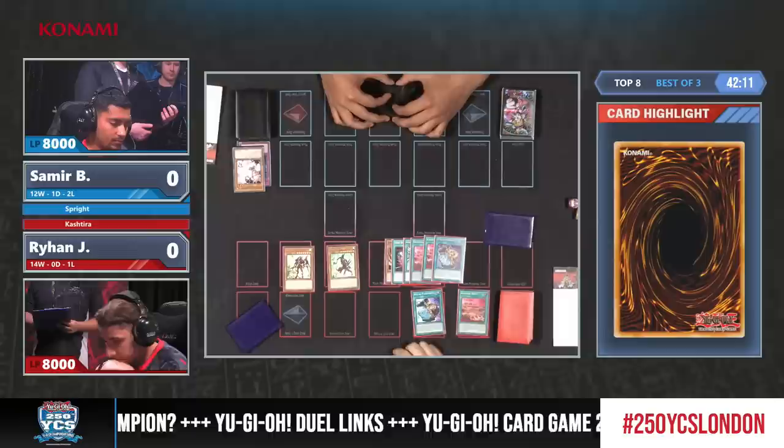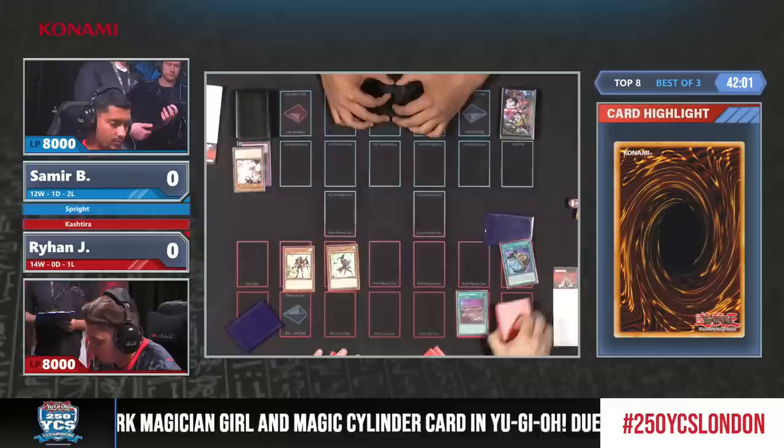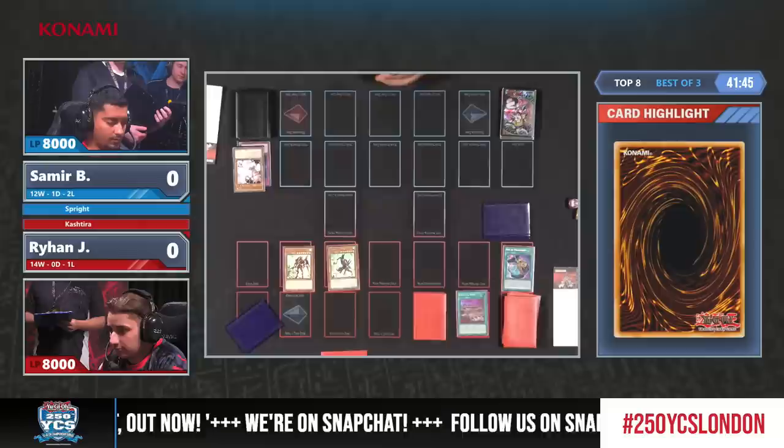They know each other pretty well - they probably know their decklists. So whether Samir has anything for going second, we could see this Lance, otherwise it might even be a second pot. And that's what it is - two Pots of Prosperity. Unfortunately, Pot of Prosperity is once per turn, so he'll have to wait another turn before activating the second one. It seems he doesn't feel like he needs the protection with the Lance and just passes.